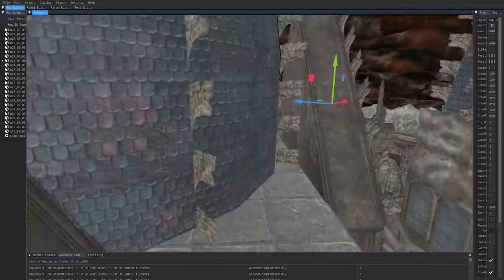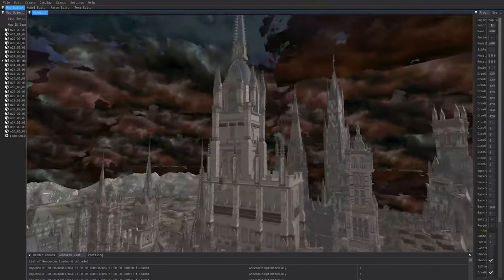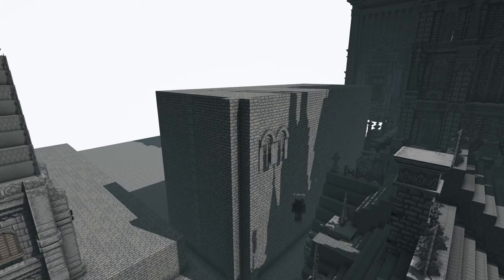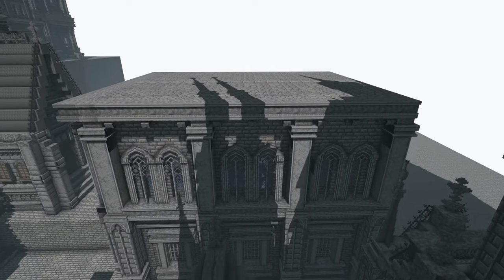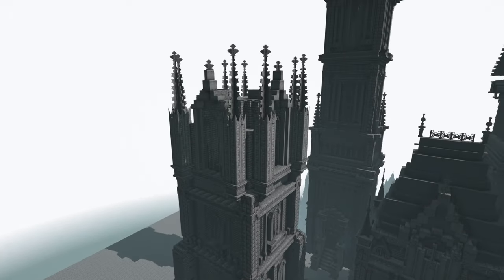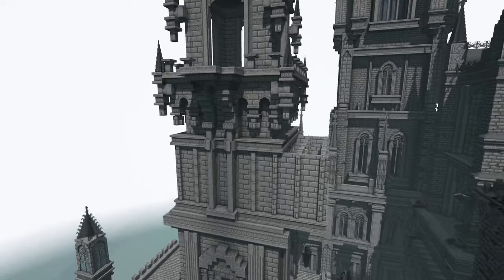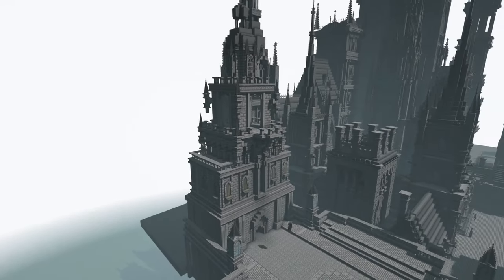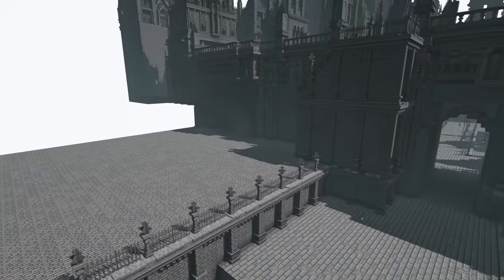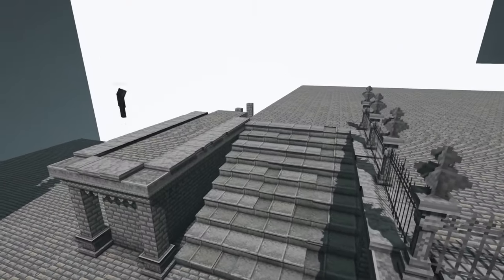I compared the scale with other structures to get the closest idea of how many blocks it would take. After getting a grasp of it, I got right into building by starting off making the platform. I then made the windows and the pilasters, separating each section. Working from the bottom towards the top, I focused on where the pinnacles are placed and the length of the windbird, while keeping the windows larger than the ones below. I finished the structure with an oval-shaped roof and a steeple on top, then continued placing other structures and connecting the lower and higher layers with a slab staircase while placing the iron fences.